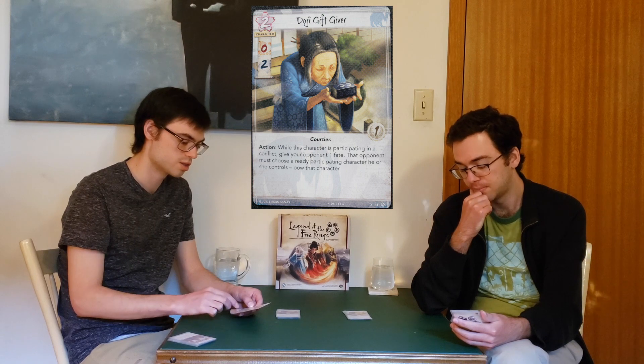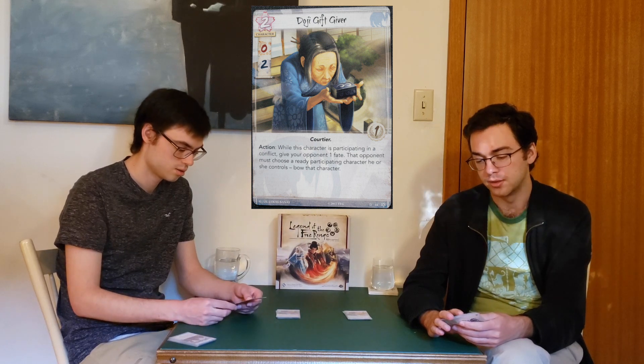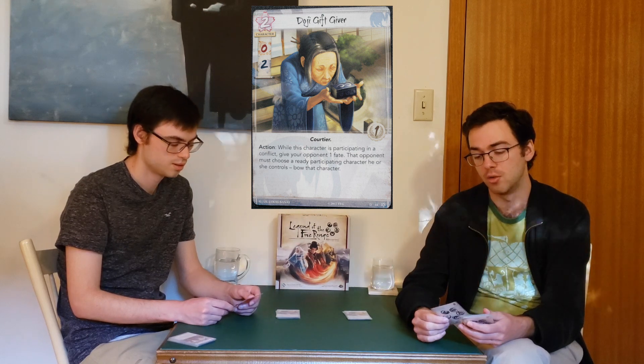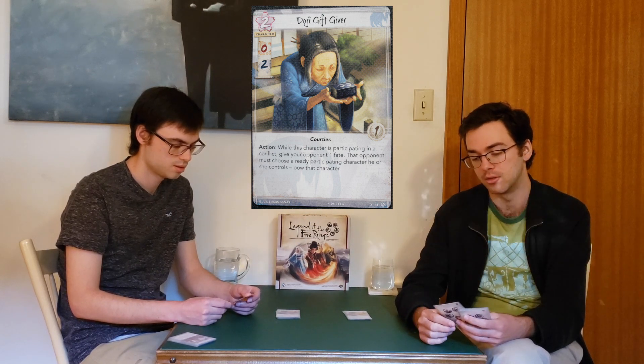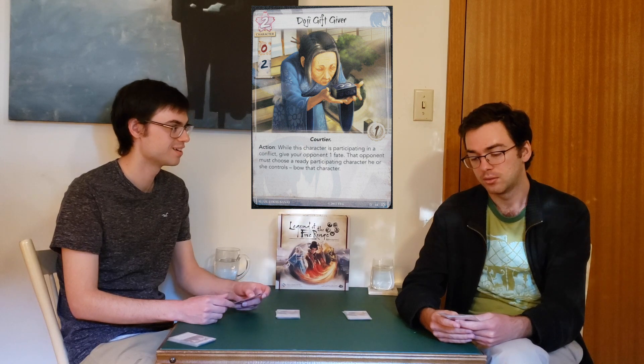Even if you pay one fate to change the math of a battle and remove one or two political strength from their side, allowing you to win the conflict and trigger a ring effect, that's probably going to be stronger than the swing of fate — worth it. Although it's a politically-tailored character, you could still use this effect in a military challenge. If a big beefy military character is coming at you alone, this could change it. It's really going to change the way your opponent has to declare attacks and defenses, and there are no conditions beyond paying a fate and having the character in the battle.